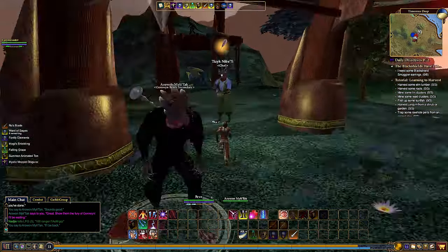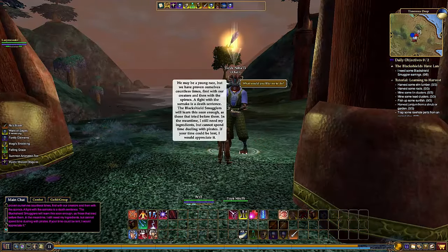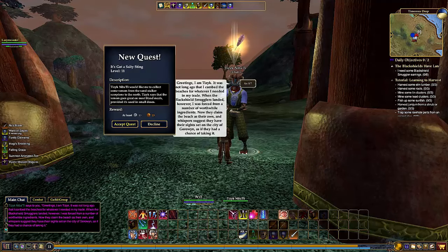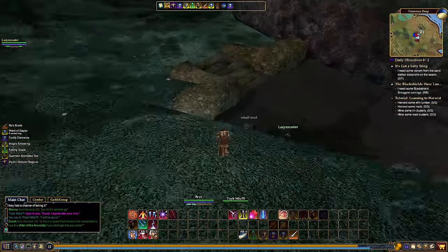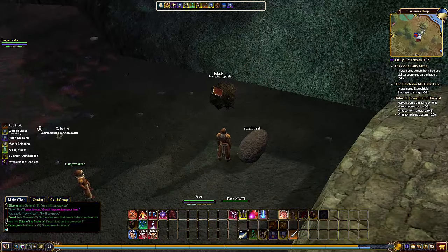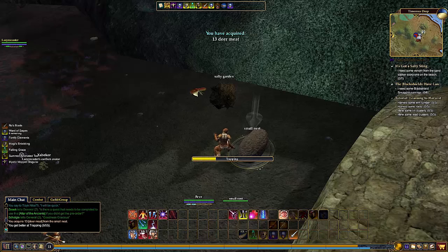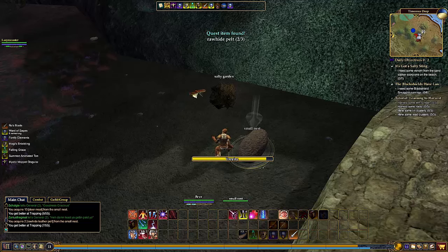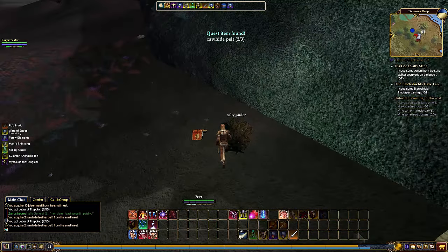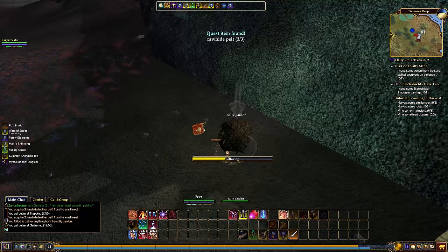We need to harvest some elm lumber, some roots, garden shrub. We've got a little garden over here, let's go ahead and start mining. There's a nest down here too next to me if you want to click on that one. I already got my jum jum out of that so you're welcome to that garden as well. You need to get one or three, but it depends on your luck - sometimes you'll get more than one from mining or gathering, sometimes up to ten.